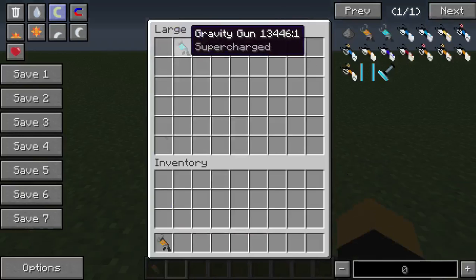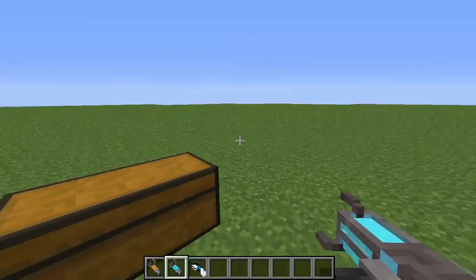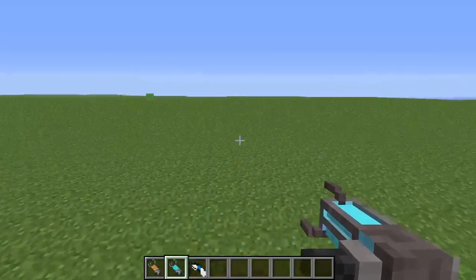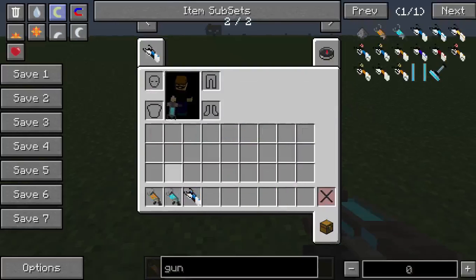Now, these are both different mods — the Gravity Gun mod and the Portal Gun mod. They're both made by iChun, the same author.